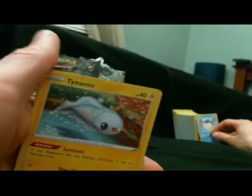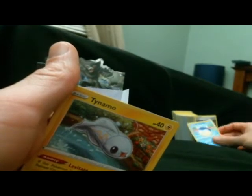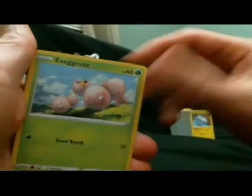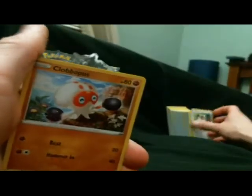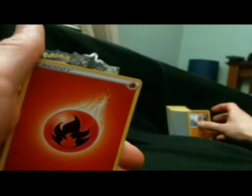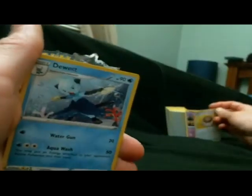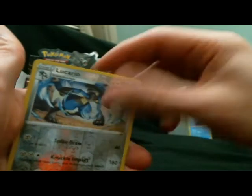So we got Wailmer, Exeggutor, Chatot, Octillery, energy, Girafarig, Miltank, Dwebble. Reverse Lucario, and a Drapion V.